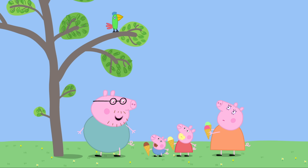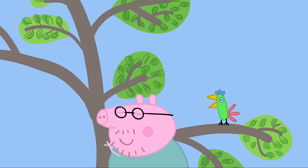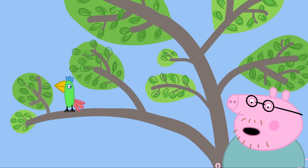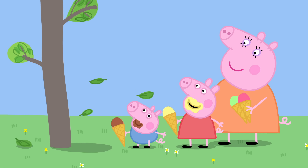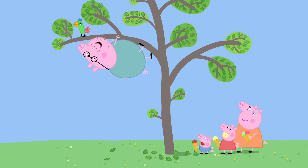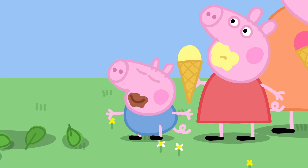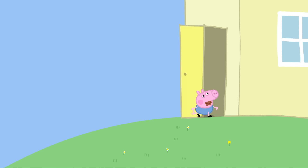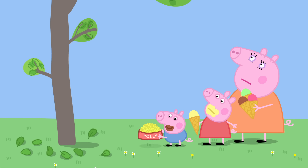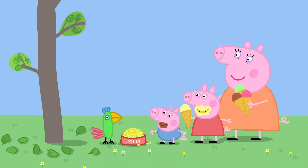Don't worry, Peppa. I'll rescue Polly. Come on, Polly. Would you like a cup of tea? Polly has flown higher up the tree. Be careful, Daddy. Don't fall out of the tree like you always do. Don't worry, Peppa. I'll be very careful. Come on, Polly. Birdseed! I wonder where George is going. George has got Polly's birdseed. Polly loves to eat birdseed. George has got Polly down from the tree. Hooray!